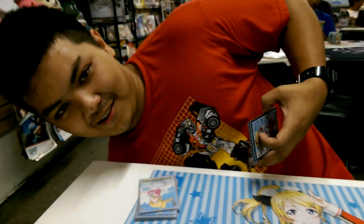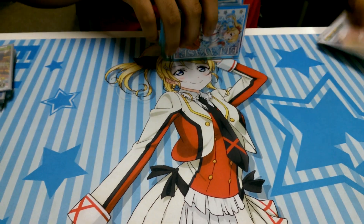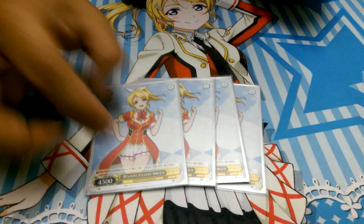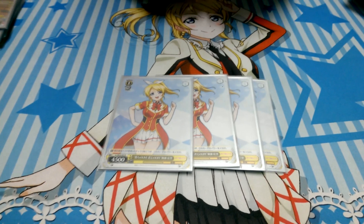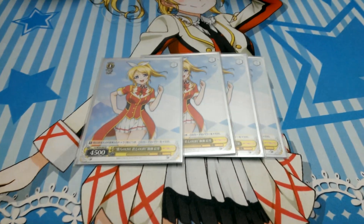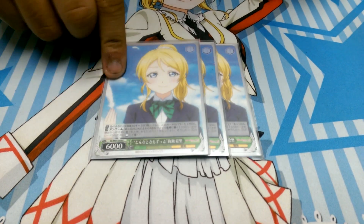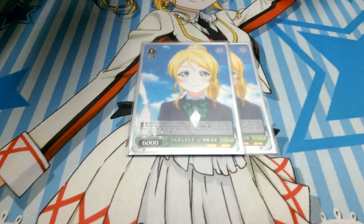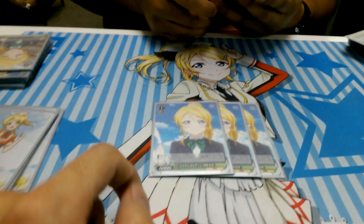At level one he runs four of the 'fat ass' Ellie — she gets 500 for each other music character on board, becoming a 6500 by herself with a full board. He also runs three of a 1/1/6k that has clock encore — that's the primary reason he uses it. It also gets plus one thousand if you have three or more other music characters on board, which he only just found out about, but was clock encoring it at eight thousand anyway.